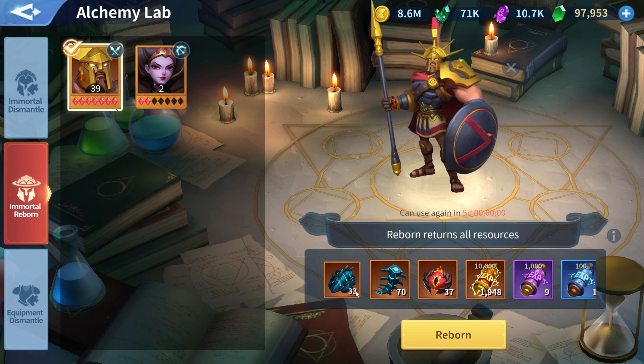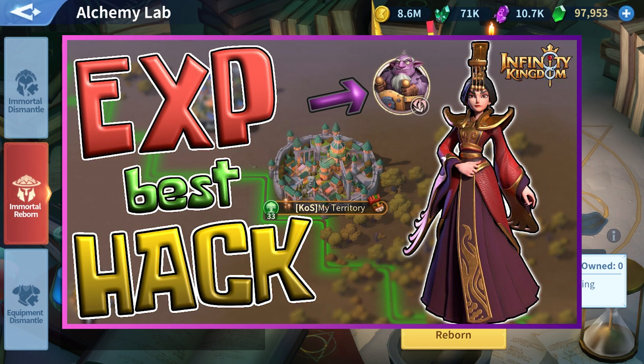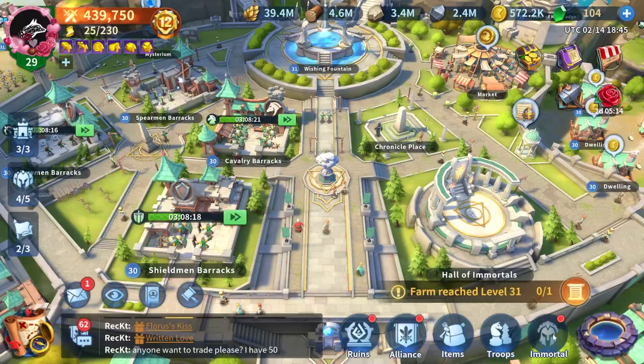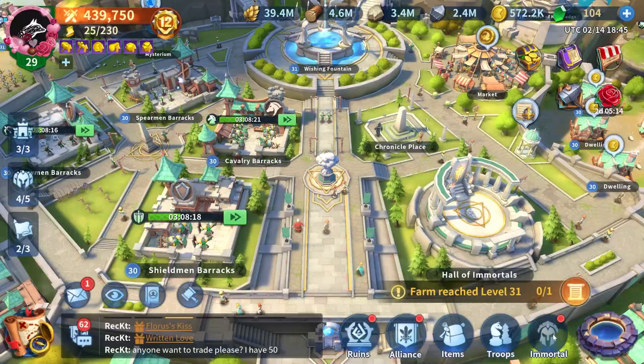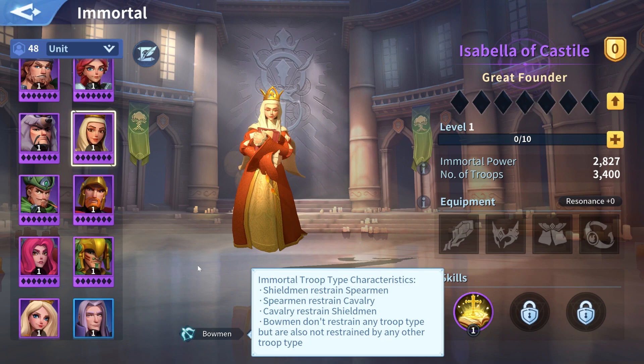I published a very popular Infinity Kingdom video a few months ago where I described a trick where you can use your stronger march to power up your low level Immortals without having to use them on the field. It's very effective and I suggest you check that video out — you will find the card up on the top. This all to say that you don't need to be afraid to use lower tier Immortals in your march temporarily, because you will anyway be able to reset them back to 0.